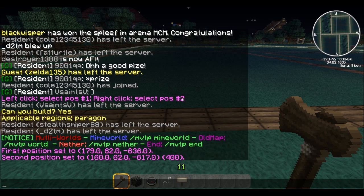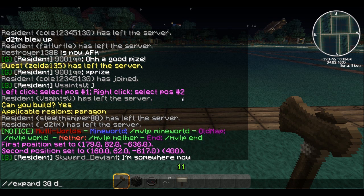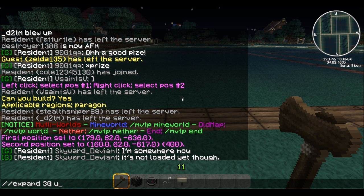Next you're going to need to expand the region, so slash slash expand. For my town I do vert, but you can also type a number — so 30 down: number first, space, then D for down; or 30 up, U for up. So slash slash expand, space, number, space, then up or down. If you want to go sky to bedrock, use vert — that's what I do in my town.